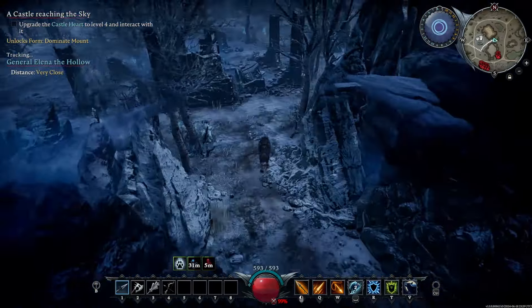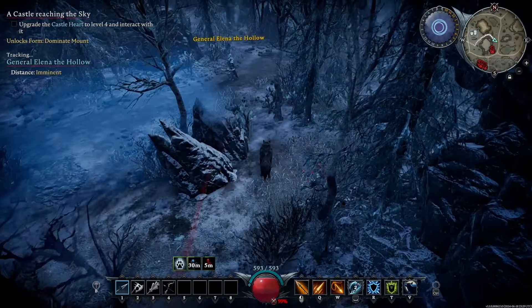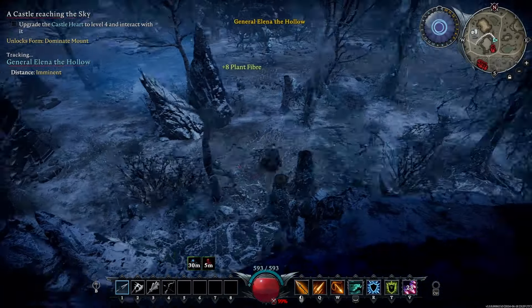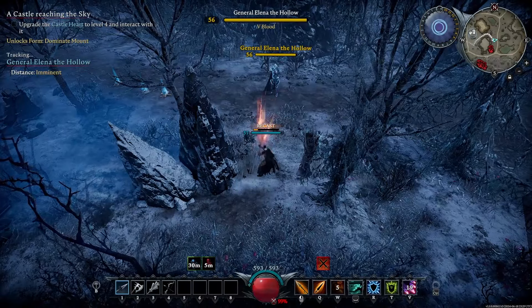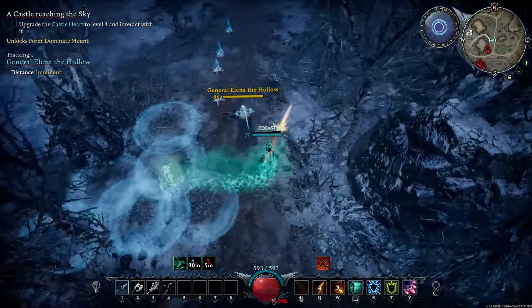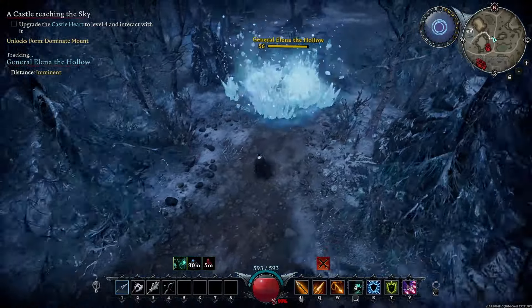Arameth here, and this is General Elena the Hollow on Brutal. She has a crossbow, so it's a lot of range attacks. I'm going in with the Frost Shield and the Necromancy Shield, thinking that I can take advantage of that. I will be wrong here — I probably should have chosen different spell compositions, but we're going in with that and the Spear.